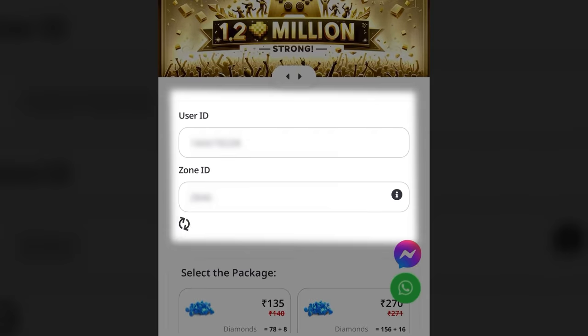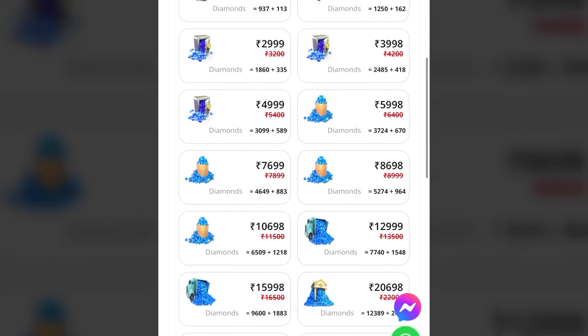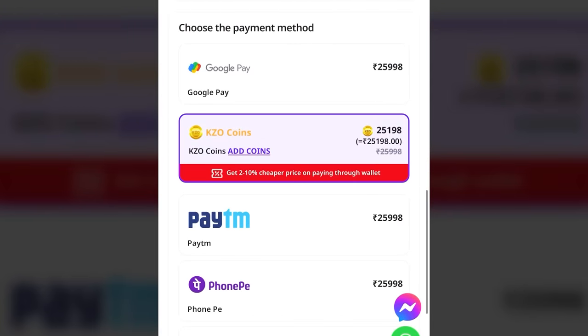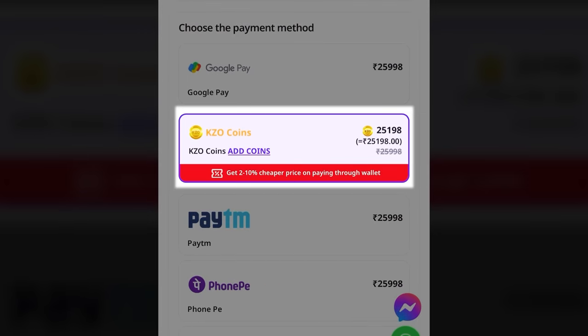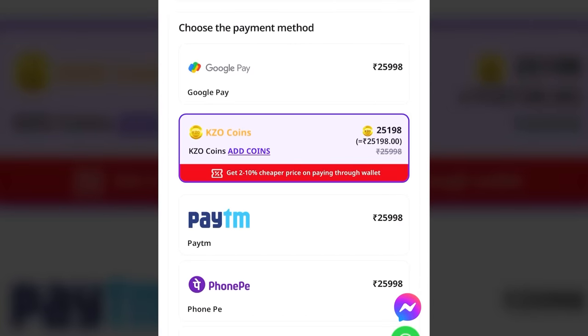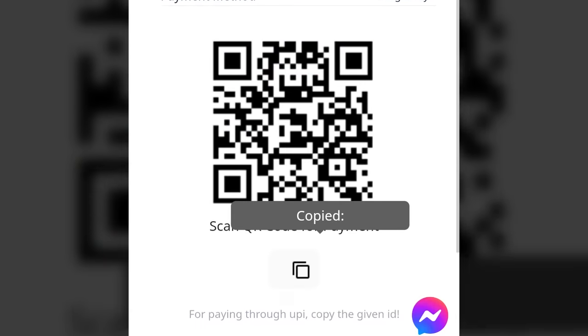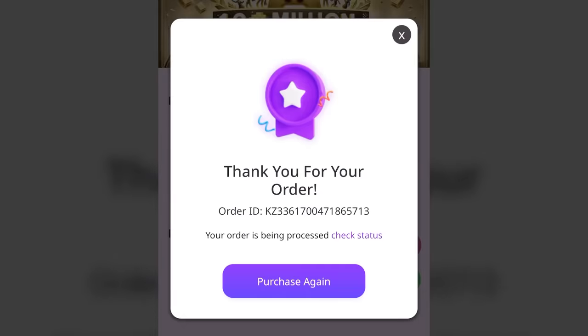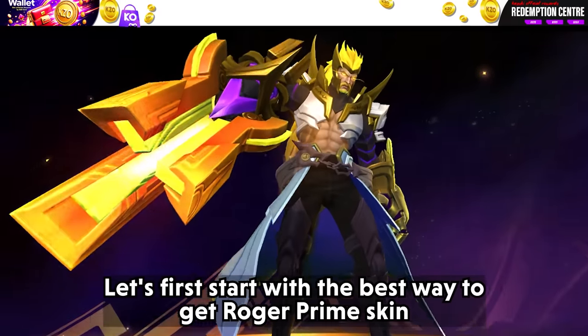To reach us, simply go to our website and click on Mobile Legends. Enter your ID and server, then choose from a variety of packs according to your need. Choose your payment method — I suggest using Kjero Coins for an extra 2 to 10% discount. Add the screenshot of your payment, click on Complete Order, and you are done.